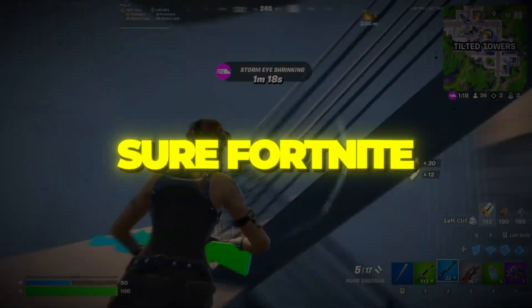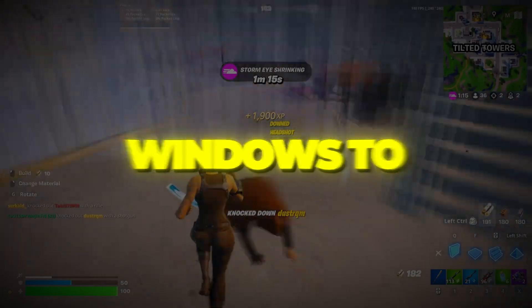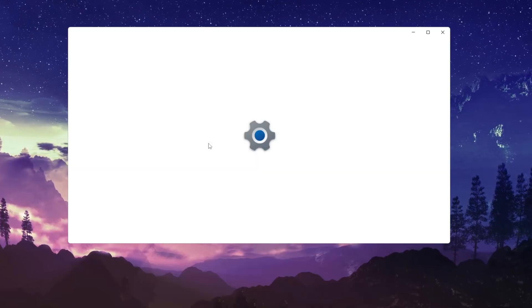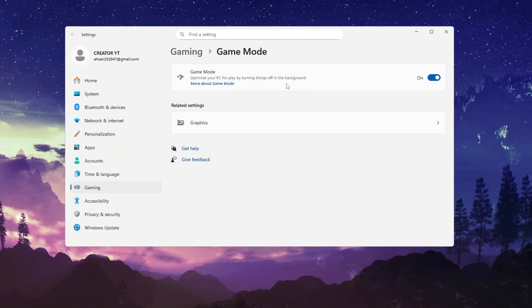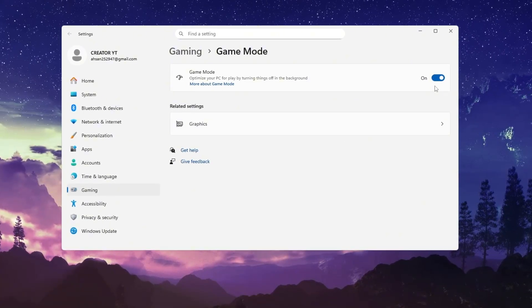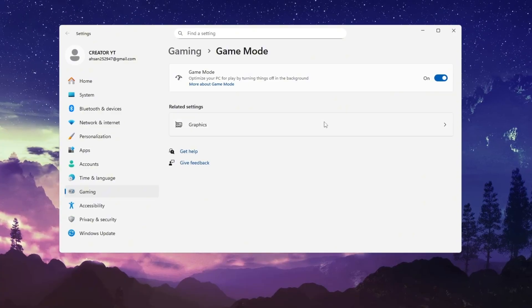Step 1: Turn on Game Mode and make sure Fortnite uses your dedicated GPU. Let's start by telling Windows to focus completely on gaming. Open your Windows settings, and in the search bar at the top, type Game Mode. Click on it and turn it on. This automatically reduces background processes like updates, notifications, and random system tasks while you're gaming, so your PC can dedicate all its power to Fortnite. You'll instantly notice smoother gameplay and fewer slowdowns.